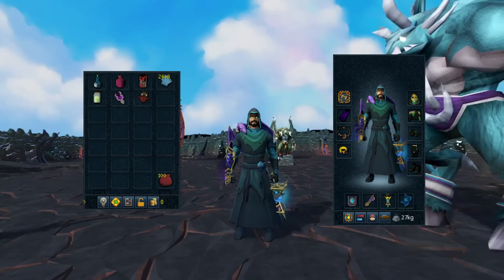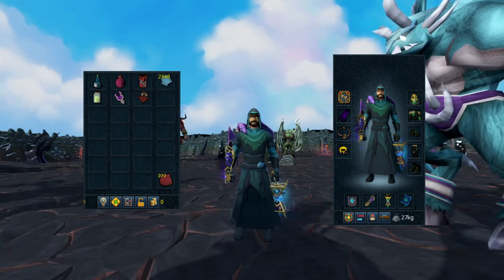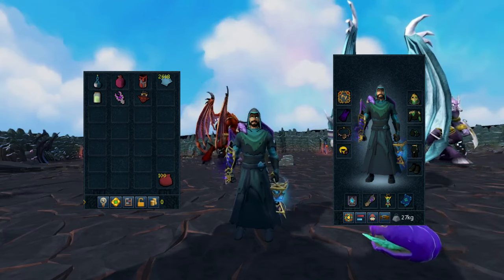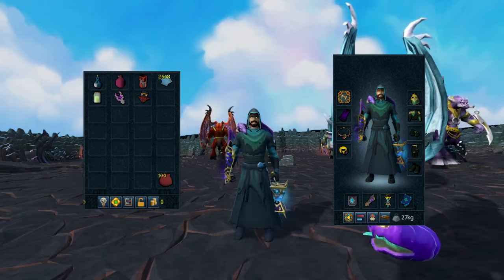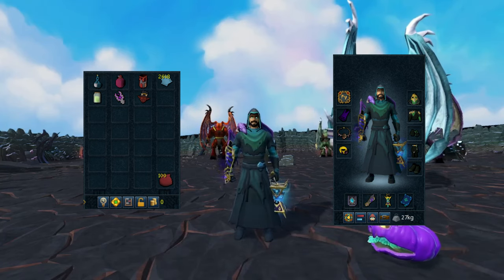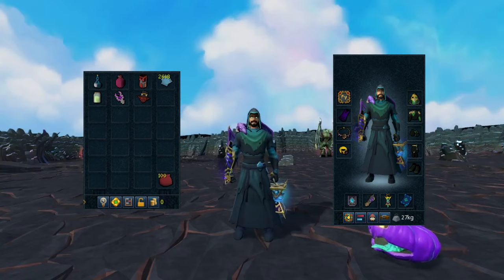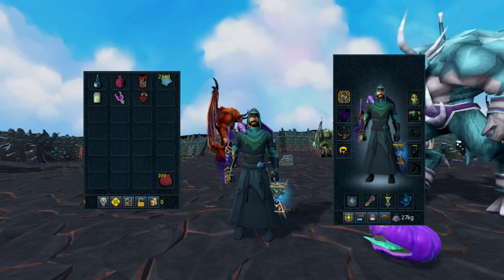For gear we're using the tier 90 Death Dealer set, the Vampirism Aura, the Zuk Cape, the Demon Horn Necklace, and Luck of the Dwarves — though any luck enhancer or DPS ring will do. I have the Nexus for all my Necro runes and tier 90 weapons with the Scripture of Wen God Book.